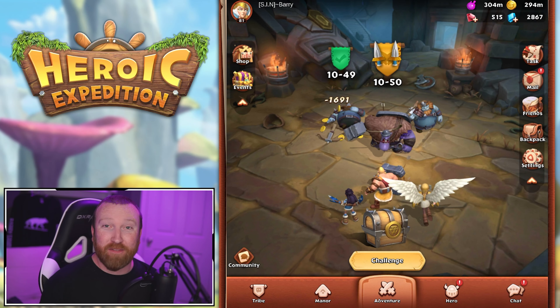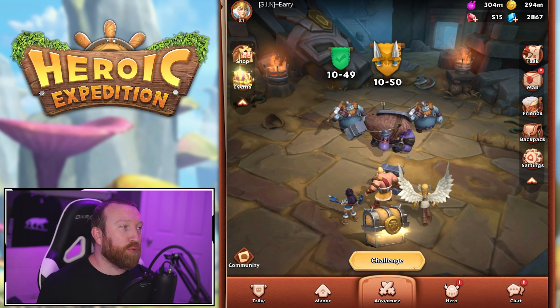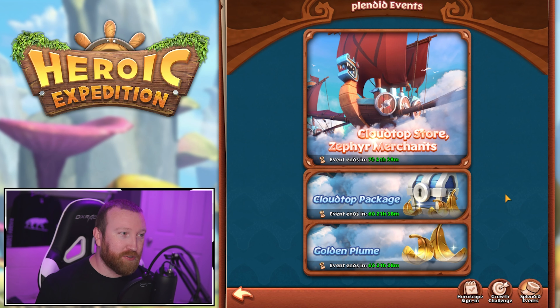What's up guys, Barry Gaming here back with some more Heroic Expedition. Today we're gonna go over the brand new event that hit — the Cloud Top store, Zephyr Merchants package, and plumes.